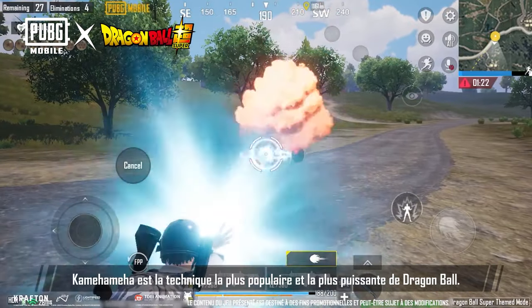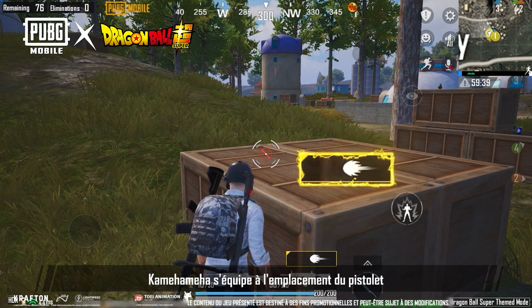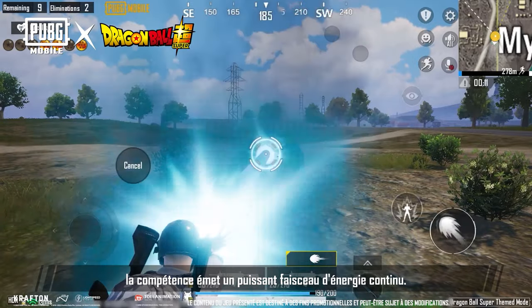Kamehameha is the most popular and powerful technique in Dragon Ball. You can obtain it by picking it up during a match. Kamehameha equips to the pistol slot and has to be charged up in order to use it. Once charged, you'll fire a continuous high-damage beam.